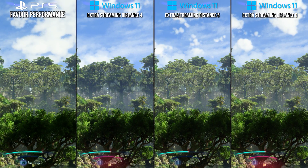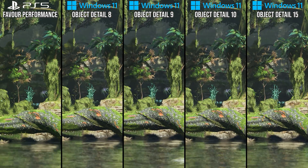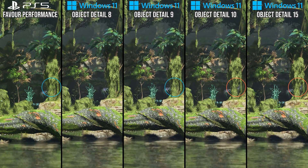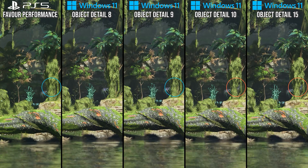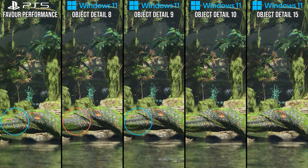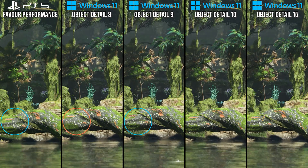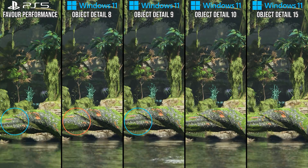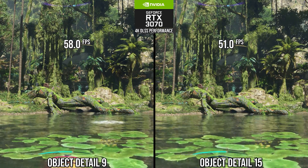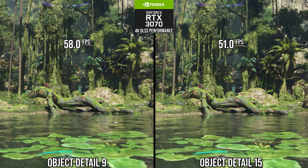I recommend similar reductions for the object detail setting. Compared to PlayStation 5, we can see that the performance mode there is closest to the value 9 as found on PC, based on this missing plant at this distance. We can also see that it is not the value 8 on PC, as the tree trunk is more detailed on PlayStation 5 and at the setting of 9, while it is deformed at the value of 8. Being set to 9 is key for performance, as you can see a near 14% performance improvement over the max 15 setting when set to the console equivalent of 9, and it is definitely my optimized setting for low to mid-range GPUs.